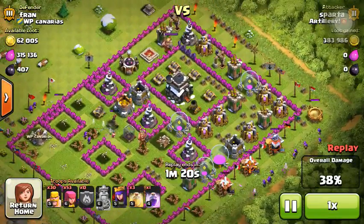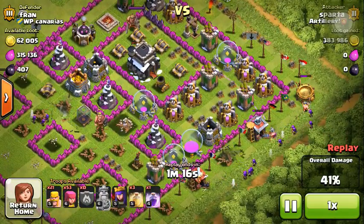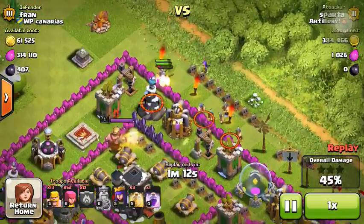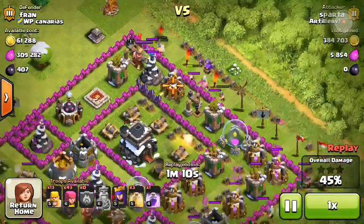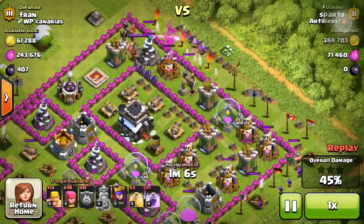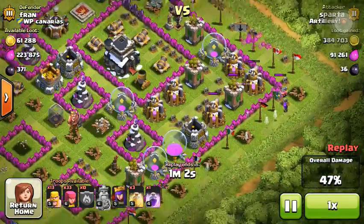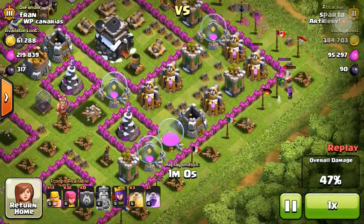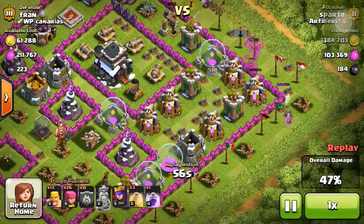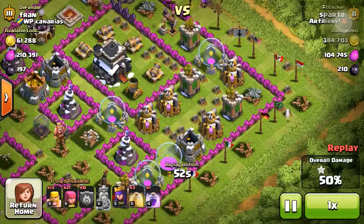So we start attacking for the Elixir now — another Barch attack from the other side. We want this Dark Elixir and Elixir in the middle. So we throw down some Barbarians to distract the Wizard, then clean it up with the Archers. We throw in my Archer Queen down at the bottom in order to clear out some of these storages. Got the one star, 50%.